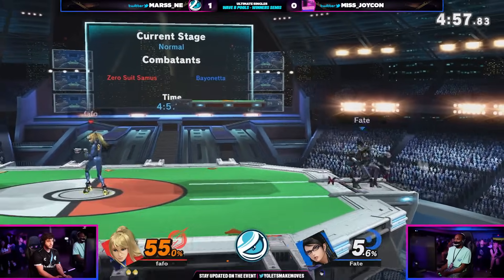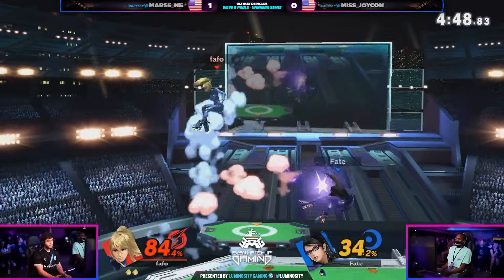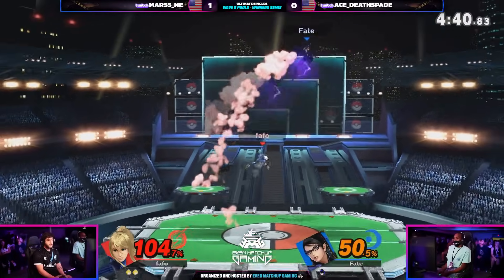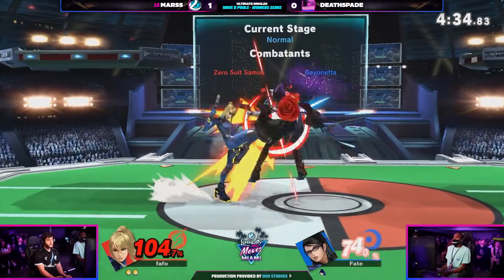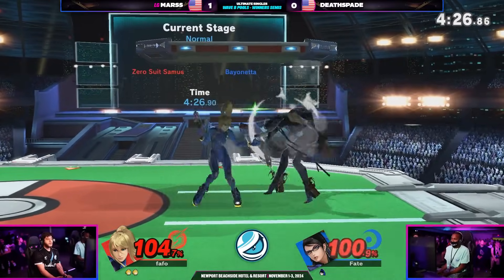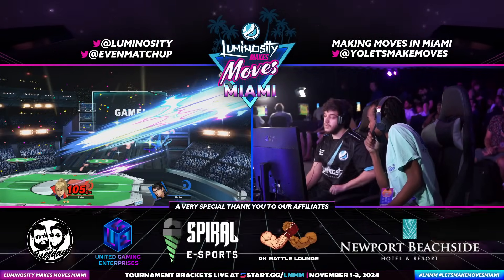Not able to get the tech, Deathspade. Unfortunate situation — falls out of the jab. Able to grab lead once again but still stuck in the corner off the forward air. Trades with the side B. Mars is still alive at 104, not too shabby. The up smash comes through, some more damage for Mars. Up air sharking the disadvantage and catching the shield on the return. Once again a grab for Mars, up throw for stage control. Mars just holding down this stage with the F-tilt, immediately running back to grab again. This neutral is out of this world right now. The back air takes it — no side B for you — and Mars makes it a 2-0 lead.